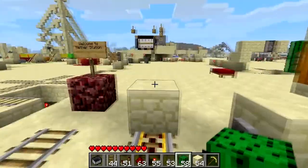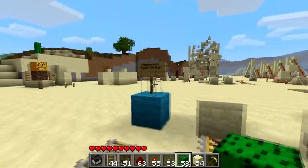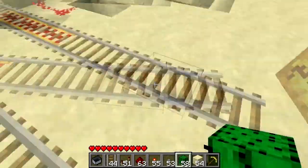What I've got here is three different stations: we've got a Nether Station, a Cyan Station, and a Pumpkin Station.